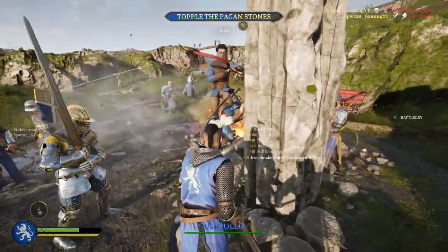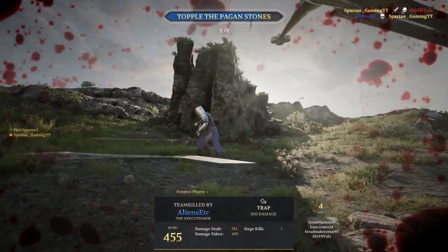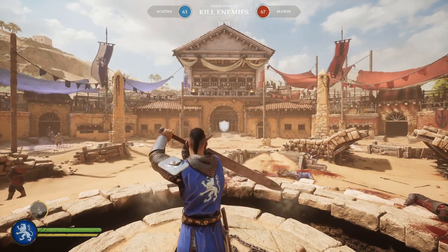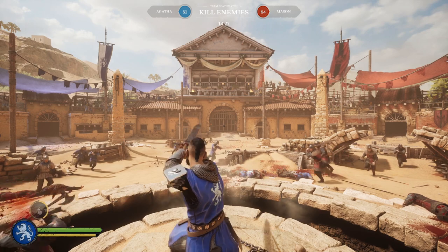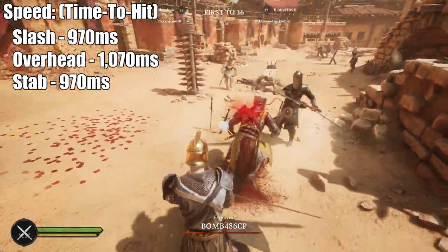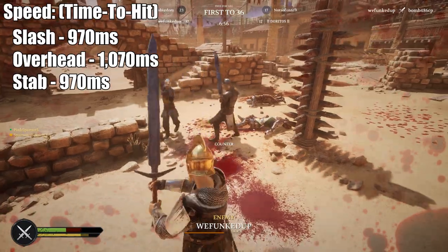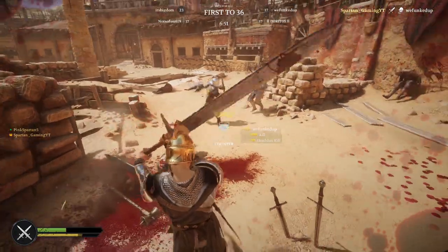Now onto the most interesting aspect of the Highland Sword — its times to hit and times to recover, so its overall speed. Out of every other weapon on this list, the speed makes this the most unique weapon in Chivalry 2. It is one of the most unwieldy weapons in the entire game and its speed is just absolutely terrible. For its times to hit, it takes 970 milliseconds — nearly a full second — for a slash to hit, and 1070 milliseconds for an overhead.